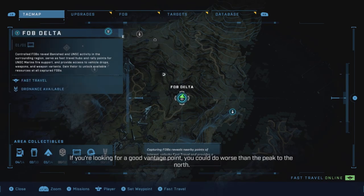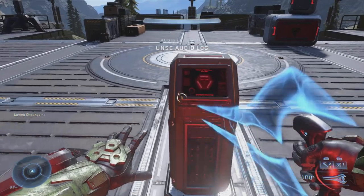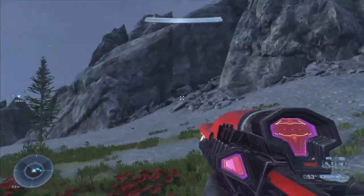After you unlock the FOB Delta base, there's going to be three different locations that you can loot up on top of this mountain. And away we go — here it is right here. Here's the Wild Coven MK7 Armor Coating, all the way at the tip top of the mountain.